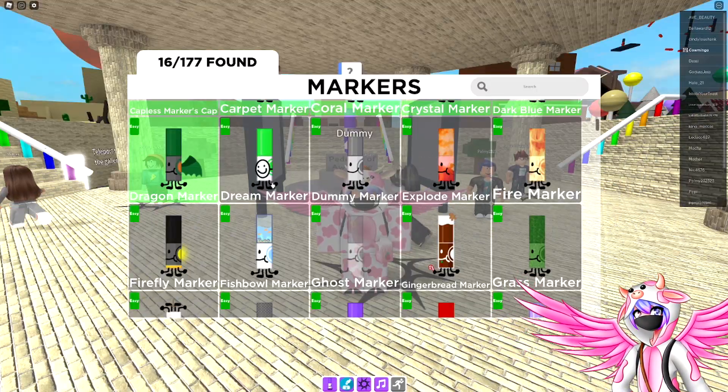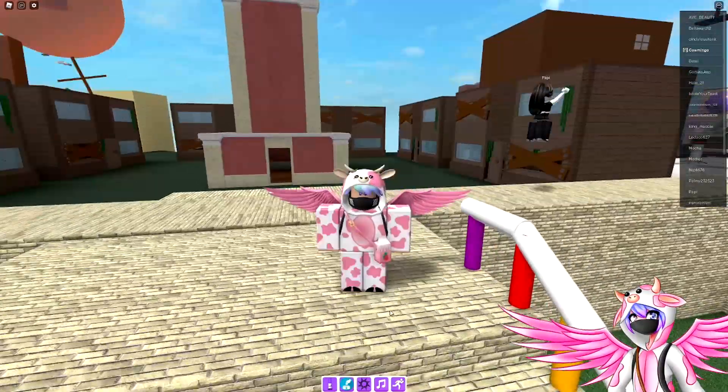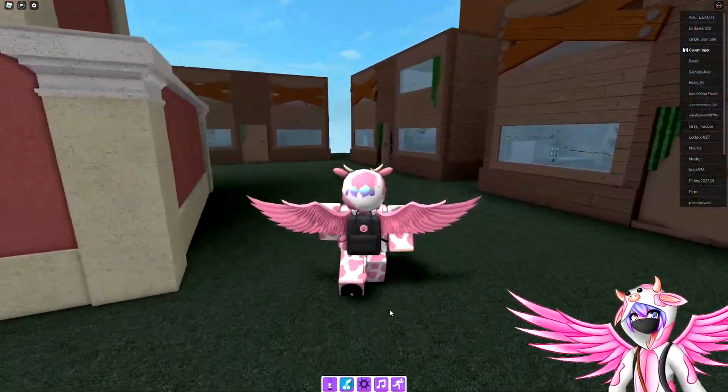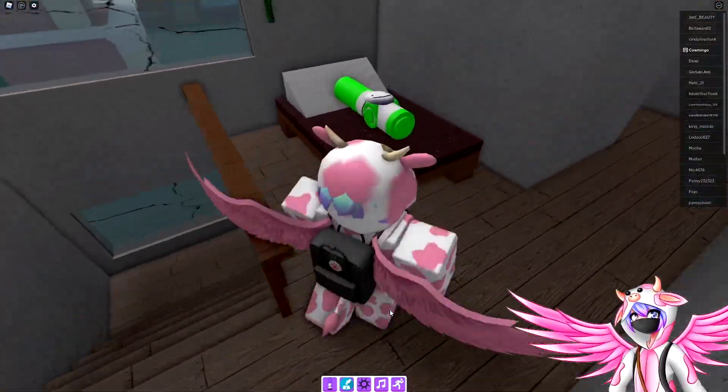The next marker is the dream marker. To get this one, you want to head over to the village with a giant clock tower. At the second house on the right, go upstairs and you'll be able to find the dream marker on top of the bed.